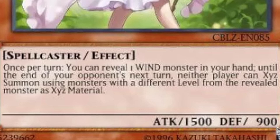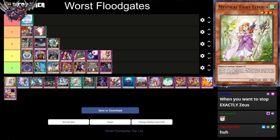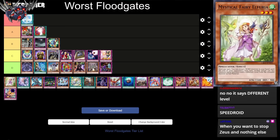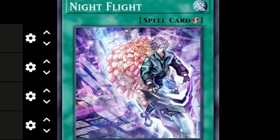Mystical Fairy Elphuria: once per turn, you can reveal one wind monster in your hand. Until the end of your opponent's next turn, neither player can Xyz summon using monsters of a different level from the revealed monster as Xyz material. So reveal level four — your opponent can't go into level four Xyz. It seems a little too specific, and the card can't special summon itself. But wait — this is level three, and if you reveal a level three wind monster, your opponent can't play any cards unless they're level three. That's much better, actually. I'll put this in D tier.